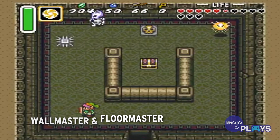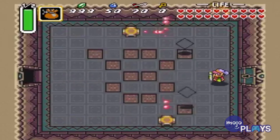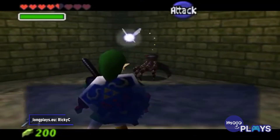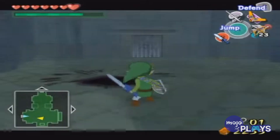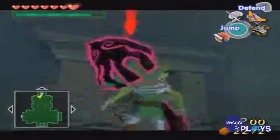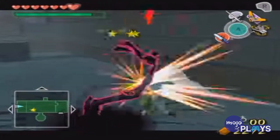Wallmaster and Floormaster. We've all been caught in that extremely unfortunate circumstance. A shadow appears just before a giant gross hand descends upon us, transporting us back to the beginning of a dungeon or area. For this, Wallmasters are one of the most frequently irritating enemies in the Zelda series. Although they don't usually take a lot of damage before they go down, the Floormaster variant has some other annoying qualities. In some cases, Floormasters will fly towards you and break into three smaller hands upon defeat, only to reform if you don't kill them quickly enough. Getting caught by a Wallmaster or Floormaster once is usually all it takes to pay close attention and keep your distance. No matter which game they appear in, these enemies are always annoying.